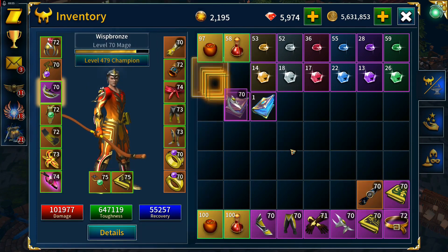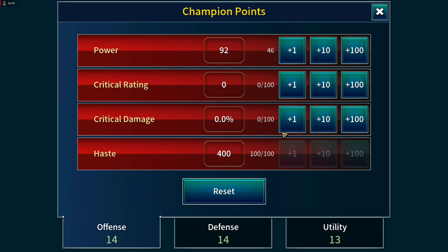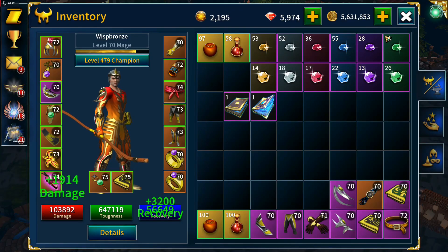Legendary drop — we like legendaries better than epics. 41 champion levels! Still a very healthy amount being gained. Filled up ability rate now, so movement speed will get us around the map a bit quicker.